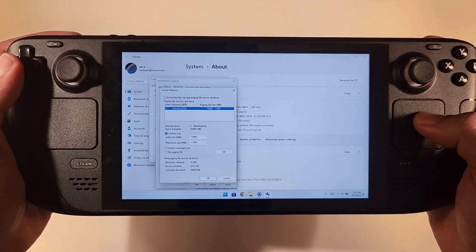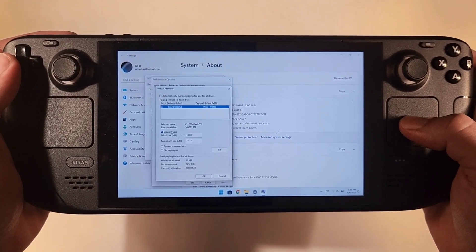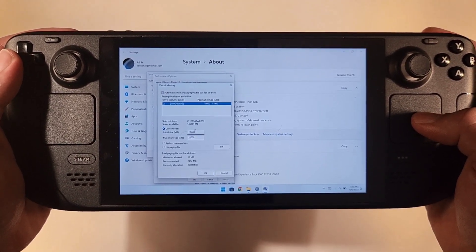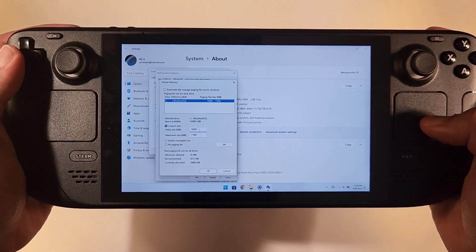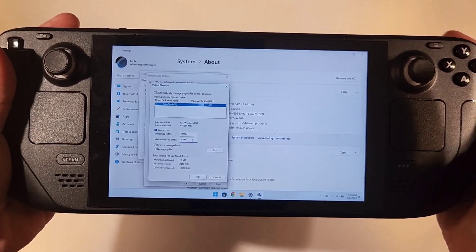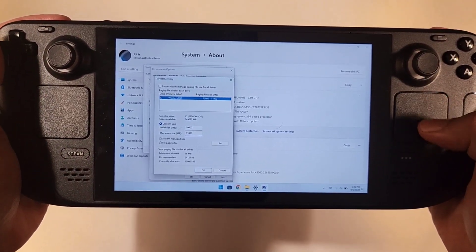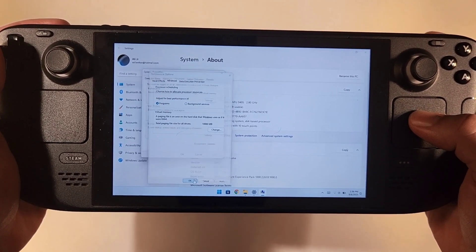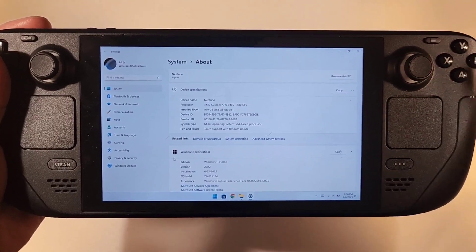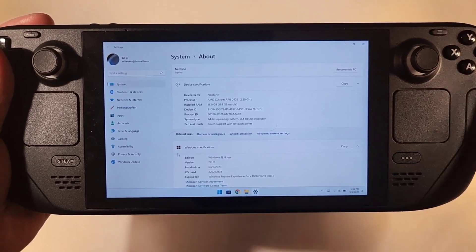Click on Virtual Memory. It will be ticked on by default, so untick it, then tick on Customize. Here you need to write 10,000 in the first field and 11,000 in the second. This increases the virtual memory paging, which helps some games like FIFA and has been shown to help Starfield. Press OK, OK again, and Apply. It will ask you to restart your PC for the changes to take effect, so restart and let's move to the next step.